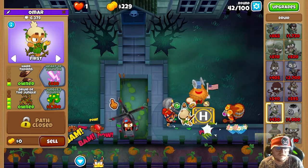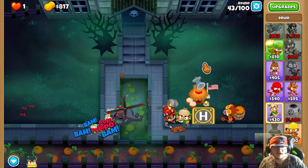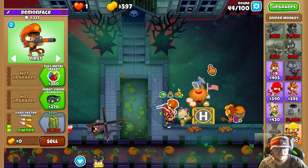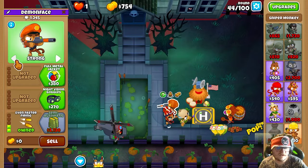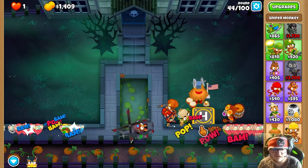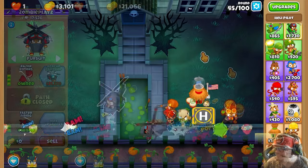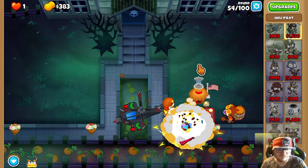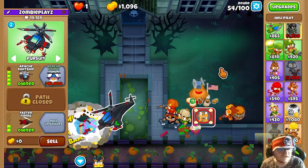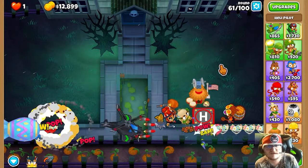Next you're gonna get Jungle Drums. Next you're gonna get Heart of Thunder. Then get Faster Firing and place this on Strong. Now we're gonna wait for Phage Dartship — and now we're gonna get Phage Prime.